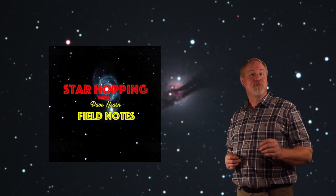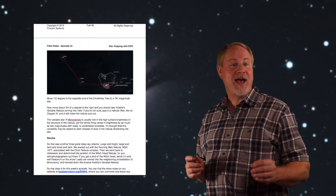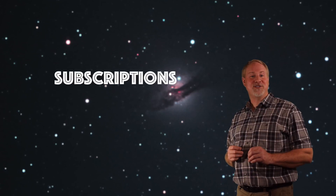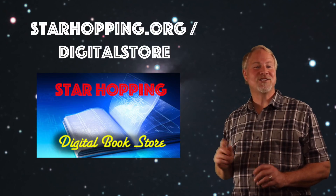Would you like to see the scripts, images, and star charts from each episode of Star Hopping in written form? They are available in our Field Notes digital guides, produced for each and every episode. Field Notes guides are available right back to Episode 1, and you can put them on your phone or tablet to take to your observing site. They're available individually, in seasonal bundles, books, or by subscription at starhopping.org/digitalstore.